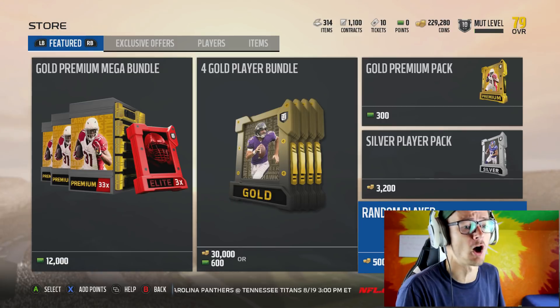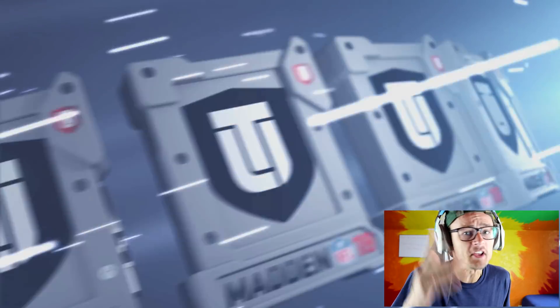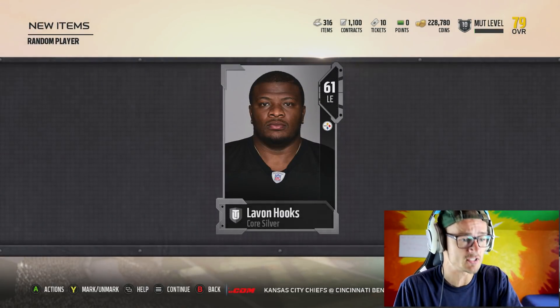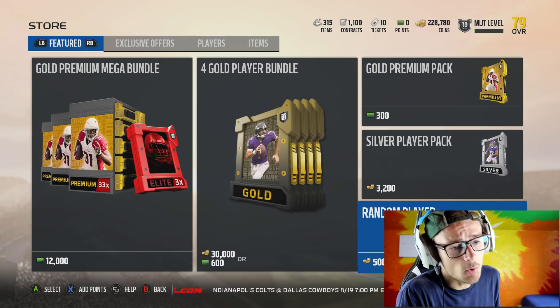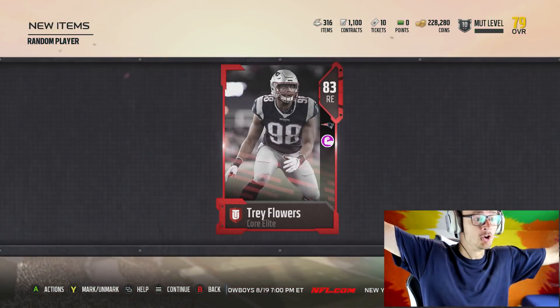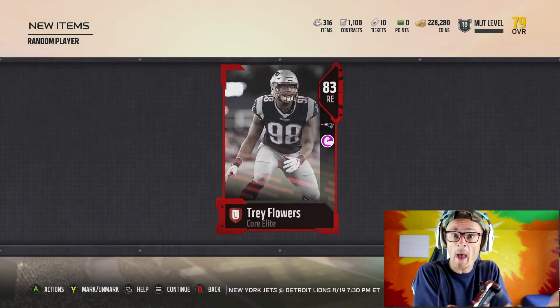Not only are these silver cards worth a lot, you also have a chance to get a kicker. Every single kicker in this game that's silver and above is going to be at least six or seven thousand coins. Not to mention a lot of gold cards — I'm going to show you some of the gold cards I did pull. This Steelers one is actually worth quite a bit. Let's do a couple more — 500 coins, silver player, always a chance of getting a gold card. Oh my goodness — an elite card! I just paid 500 coins for that. These packs are insane!